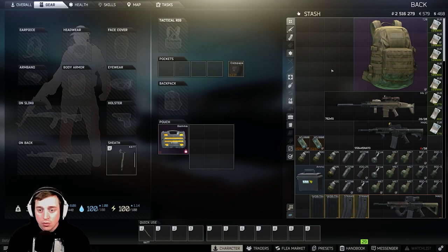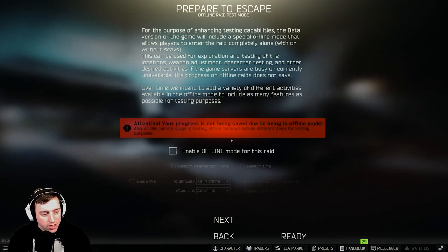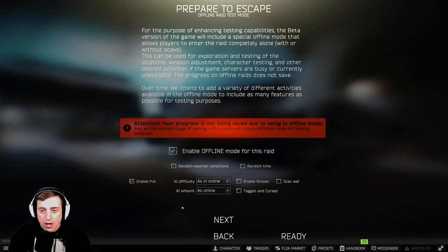I don't suggest your first raid being an online raid. Go to Escape from Tarkov, go to your PMC, pick a map, pick a time, click next, and hit Enable Offline Mode. This allows you to go into a raid and learn the extracts and what the maps look like — because you don't have a mini-map, and any map you pull out of your pocket doesn't tell you where you are. You have to use terrain association to figure out your position. You can also enable PvE and select different difficulties to practice shooting.